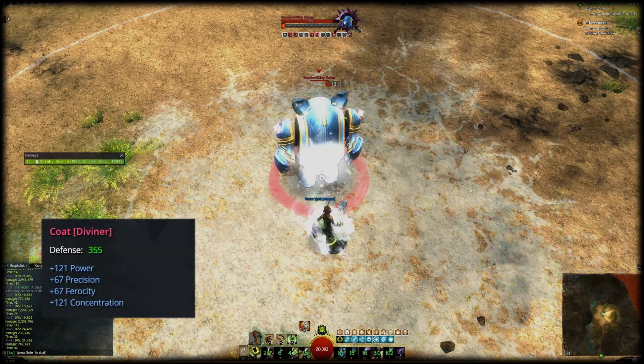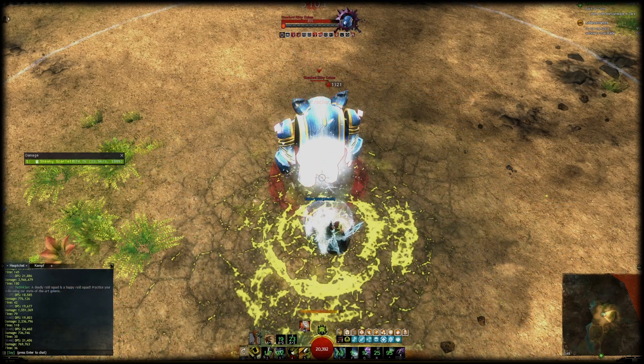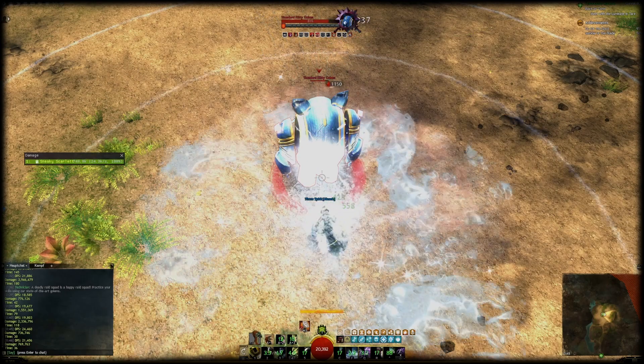For the best stat density you can use weapons, your chest, and/or an amulet on Diviner instead of Berserker. Don't worry about not reaching 100% crit on this build — it's basically impossible without Skirmishing unless you really want to change your gear set.